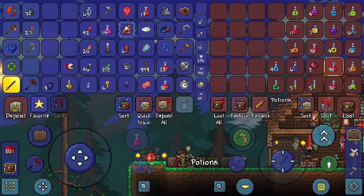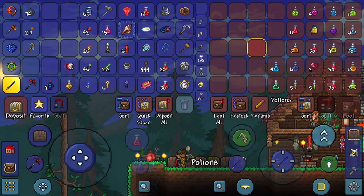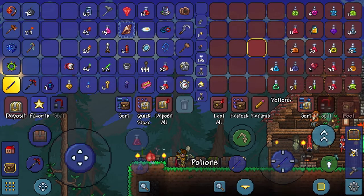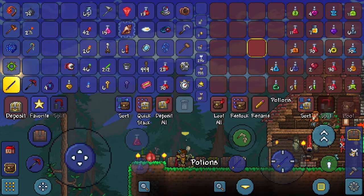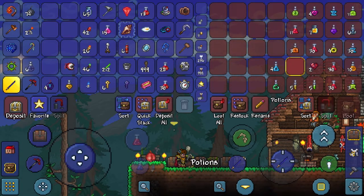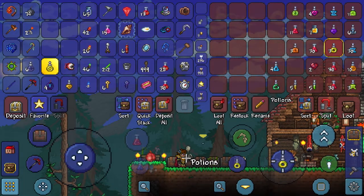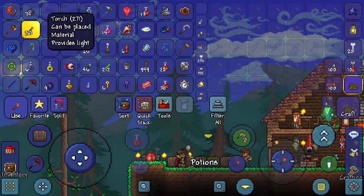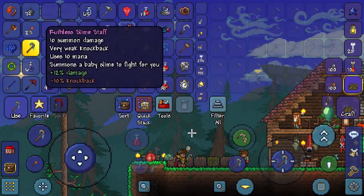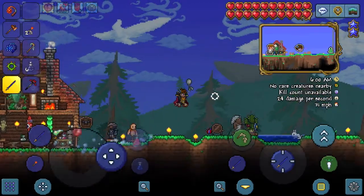Before we head down there we're probably going to need some potions. I don't have any good potions that would be good for the underworld. Like, I was thinking — oh actually obsidian skin, I will take that. Definitely. I will take a shine, just because I like shine. We'll take a spelunker potion. Might as well summon our little slimy, because we got a slime staff. And then we'll head down into the underworld off screen as well.